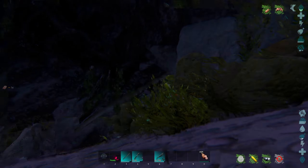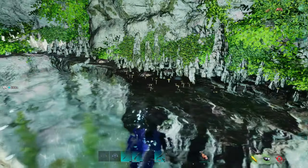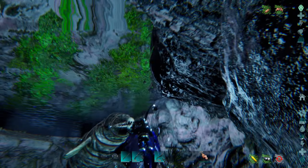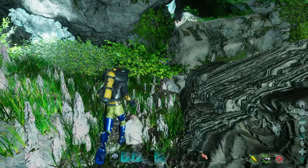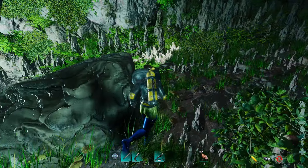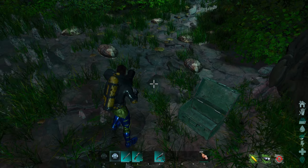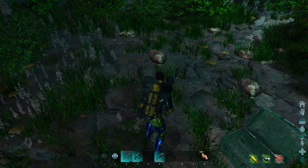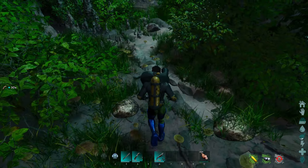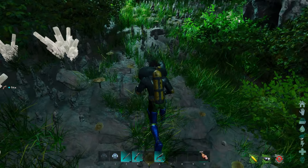Next up we'll be traveling to this cave on the western side of the map. Here's a top-down view — the cave entrance is going to be right there behind that glowing vegetation up against the rock face. You can fit a basilosaurus in here, and your angler fish can pop out to pick up quite a few pearls. It's also nice to just go along the edge like normal.